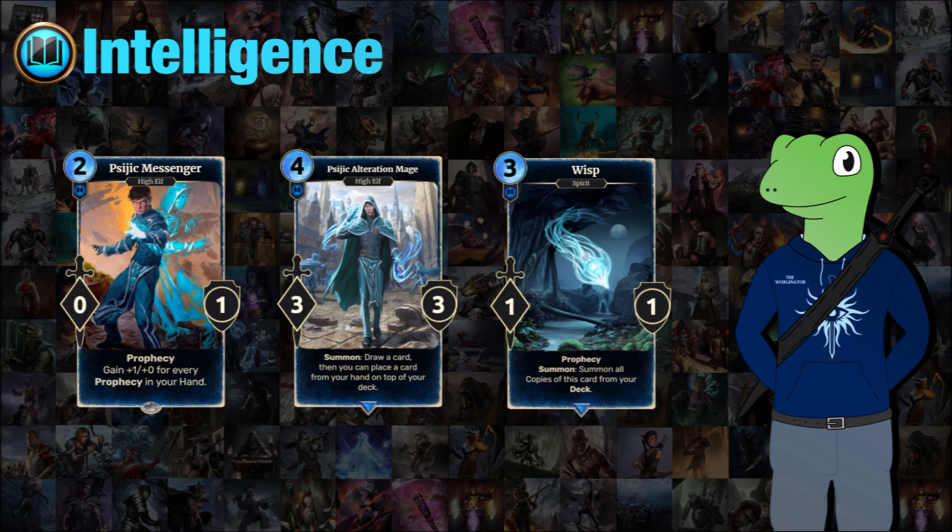We then have the Synod Alteration Mage, a 4-cost 3/3. When summoned, she will draw a card and then you can place a card from your hand on top of your deck. This is good for mind games — it allows you to make your opponent think you're going to put a prophecy on top of your deck. And if they do break your rune next turn, they'll have to deal with the consequences of whatever you just loaded up.